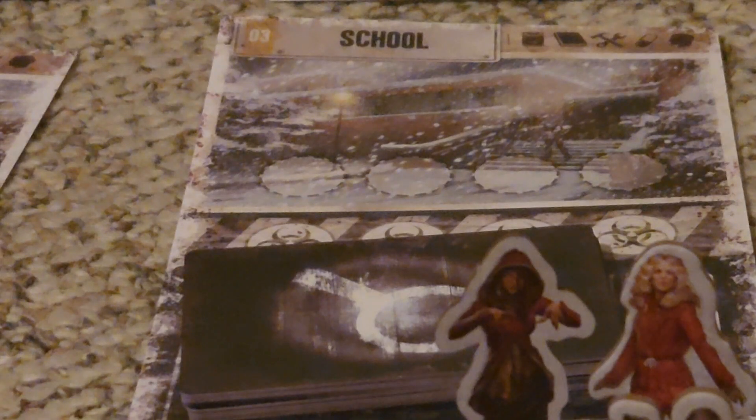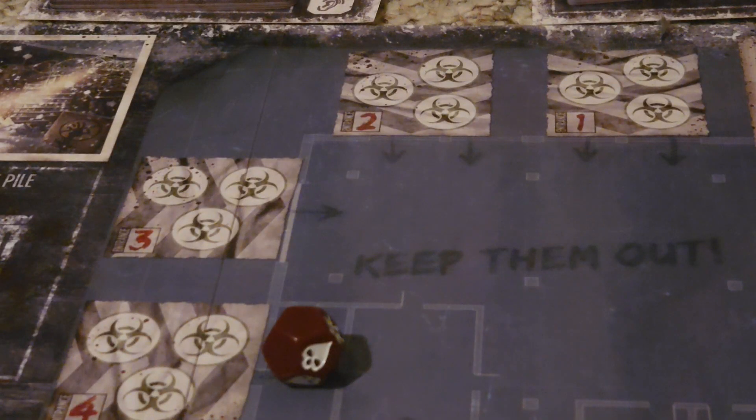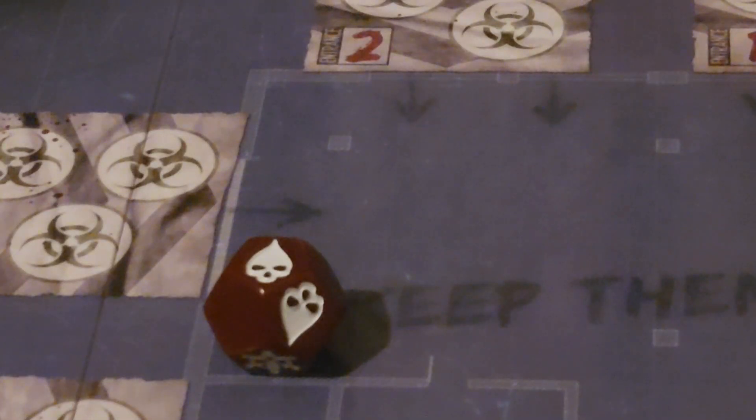Every survivor can move once during their turn to any location they see fit. All of the individual locations, such as the school and police station, are considered non-colony locations, whereas the actual occupant space on the board itself is the actual colony. Every time you move, however — whether to a non-colony or colony location — you'll have to roll an exposure die. If you roll a blank, nothing happens. If you roll the blood symbol, that means that character suffered a wound.